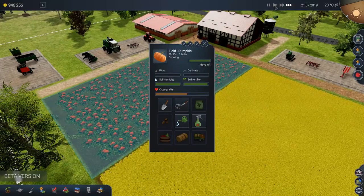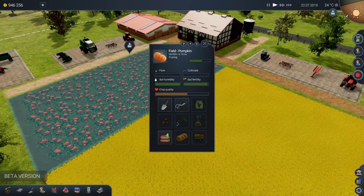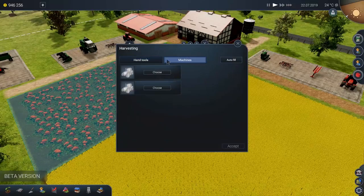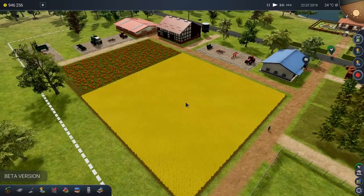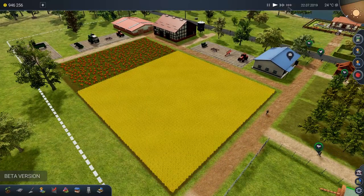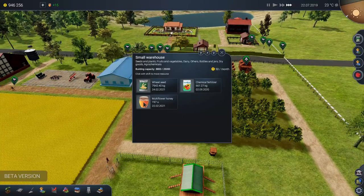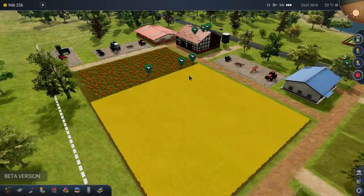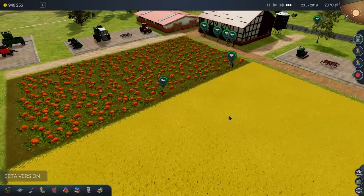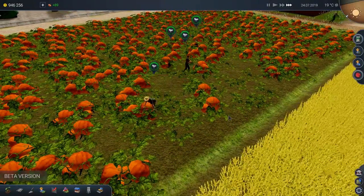We are now finally ready for our pumpkin harvest. Ready and go! Let's slow down time. Everybody's going to need to come on here for the pumpkin harvest. Twelve days left on the wheat field. In the meantime, we've got a ton of honey to sell — almost 200 units. That'll make us some cash. I bet we're going to get about 60,000 from the pumpkins. Here come all the workers to pick up the pumpkins.